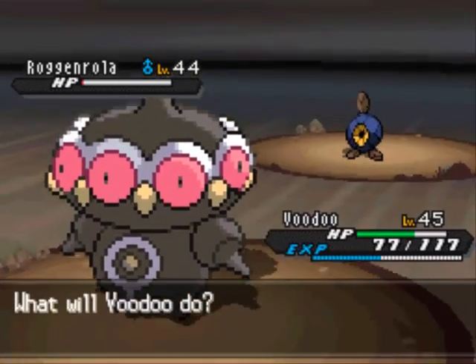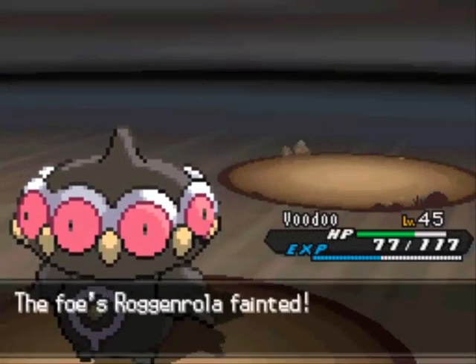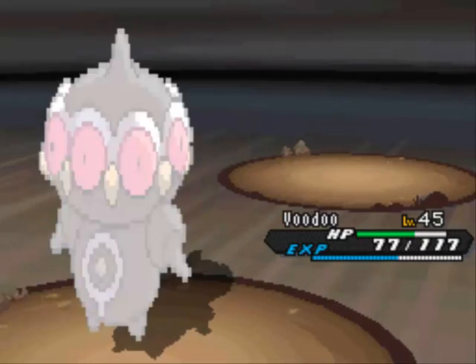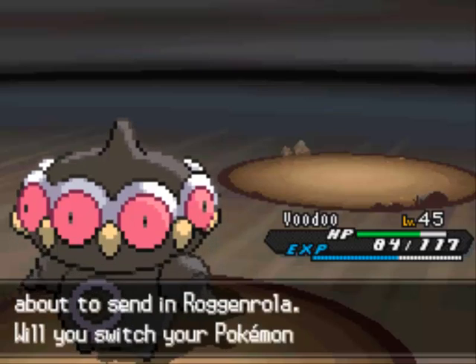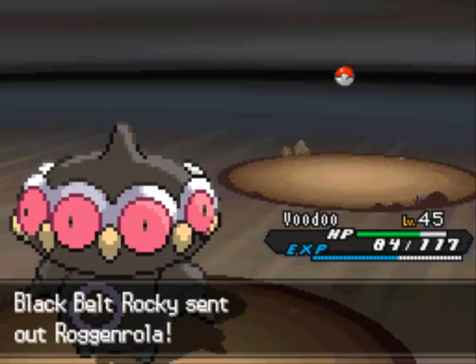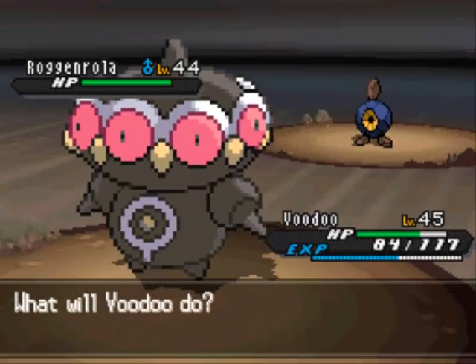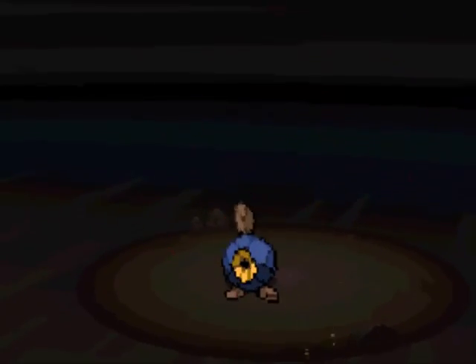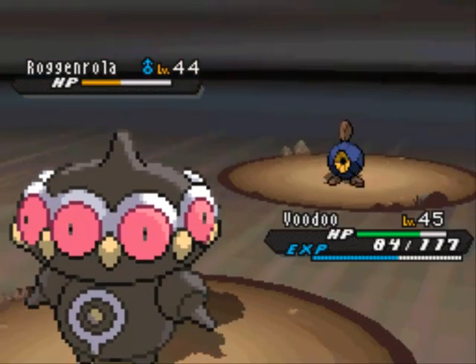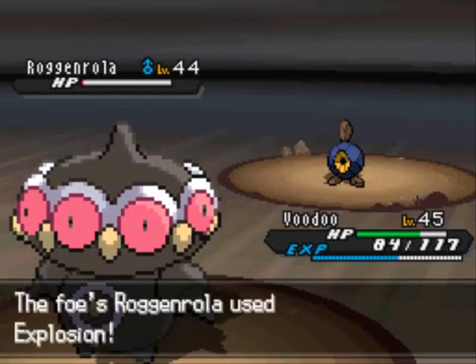I actually really like how they made the Sturdy ability work in newer games. In the older games, it would only prevent one-hit KO attacks like Fissure, Sheer Cold, Horn Drill - but really just not too useful, since you rarely see someone use a Sheer Cold on you. Like I was saying with the last few Pokemon, Roggenrola has really good defense but not as good special defense. The one Pokemon where that's really not the case is Shuckle, which you can actually find in here.